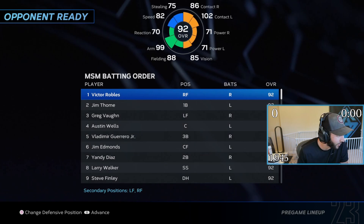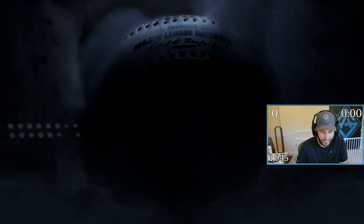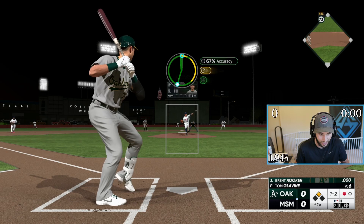We're going to use Tom Glavine. I don't even know what I need — for Glavine, I think it's 500 now for those guys. Whatever, we're just going to grind. We know we need extra base hits or hits for these guys, so we're just going to grind. You just got to do it — it's worth it.